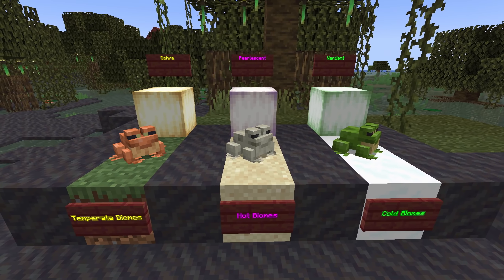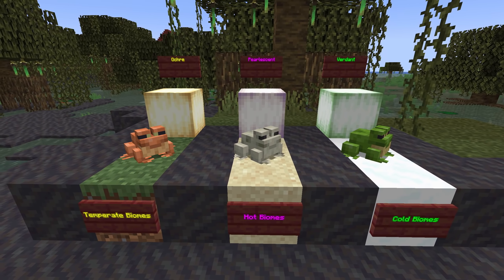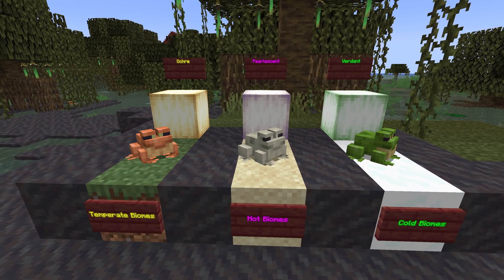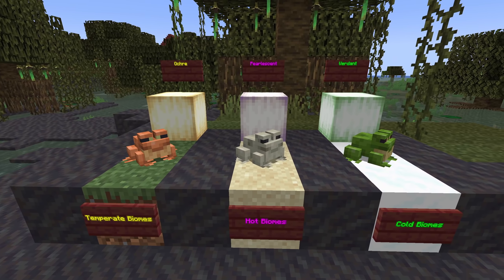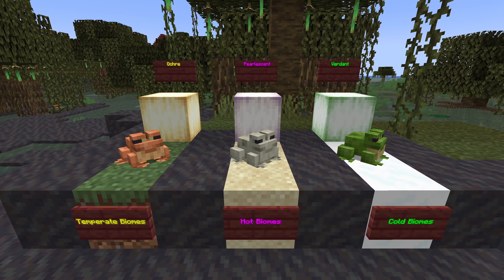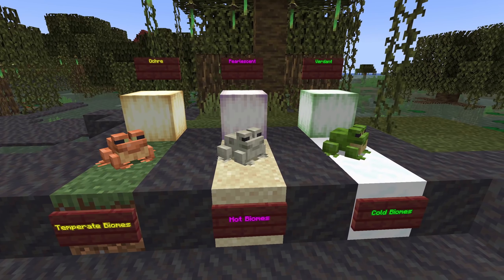Which biome the frog grows up in will determine the type of frog. You'll get a green frog in cold biomes, which means snowy plains, ice spikes, all mountain biomes and in the end. You'll get a sandy frog in all warm biomes — that is deserts, all jungle biomes, all savannah biomes, all badlands biomes and in the nether. In all other biomes you'll get an orange frog.